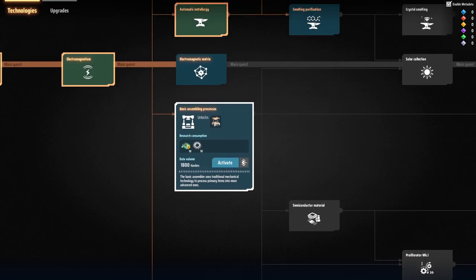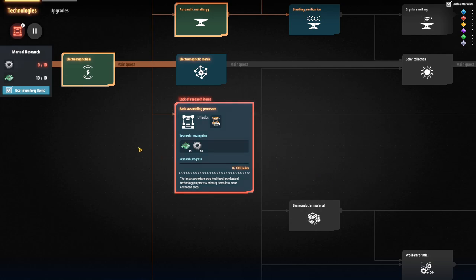We also need the assemblers to research it and to make the circuit boards automatically. The assemblers have just happened to be in here. I have gone ahead and made the gears and the circuit boards, so let's go ahead and activate that.